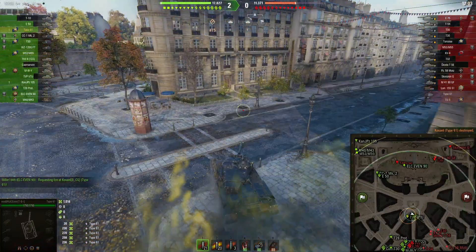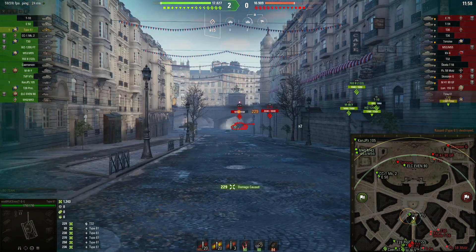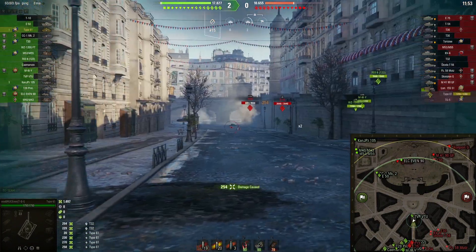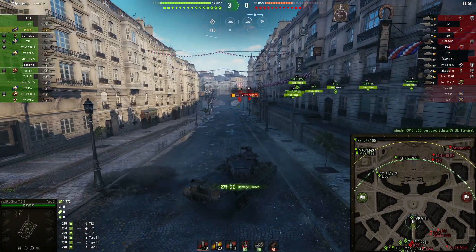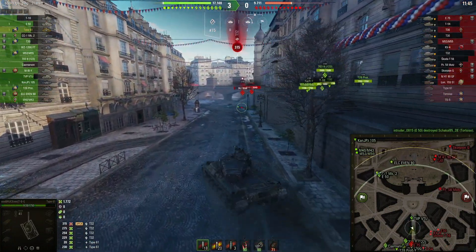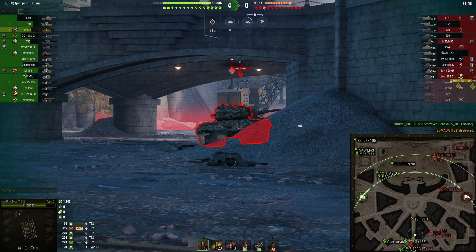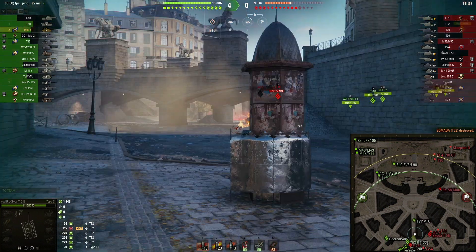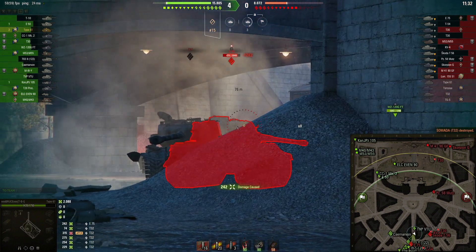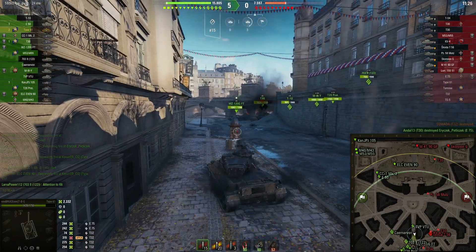Actually I think we can just push in. Now we want to use our DPM in order to kill the enemy heavy tanks here so that our team is able to further advance. Nice — so that our team can advance on the heavy flank. I can now push aggressively forward and kill this D32, and now I can get shots to the rear of the turret of the E75. We can take him out — nice, he is taken out.